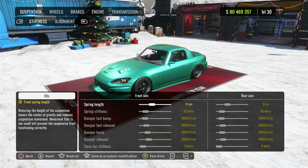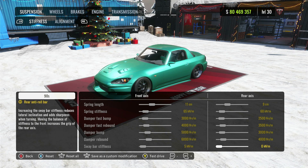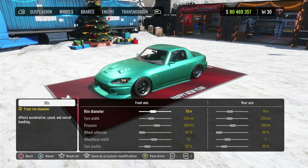Here's the stiffness — you guys can go ahead and copy these numbers. For some weird reason the codes don't really want to work, so I've just been doing it like I have in the past. You guys can just pause the video and punch these numbers in. Over to the alignment — this car actually slides really nice.